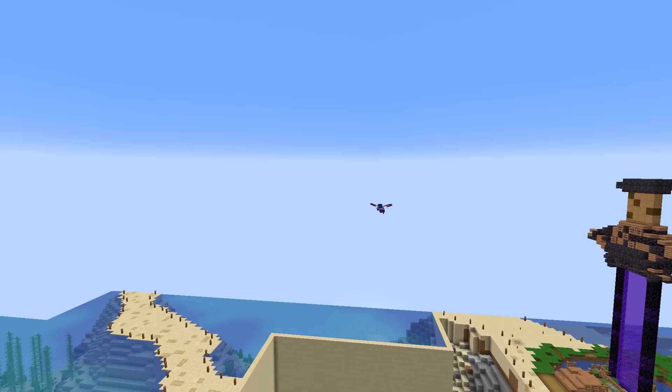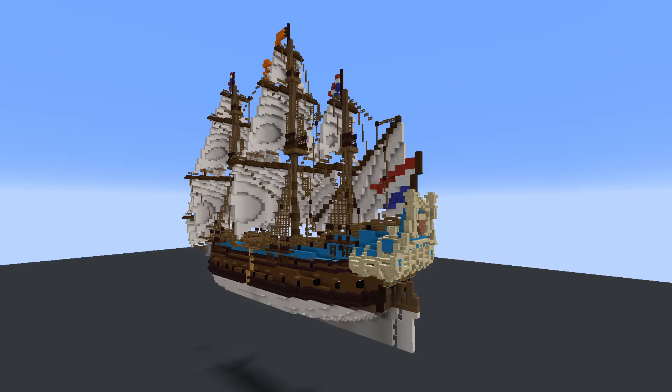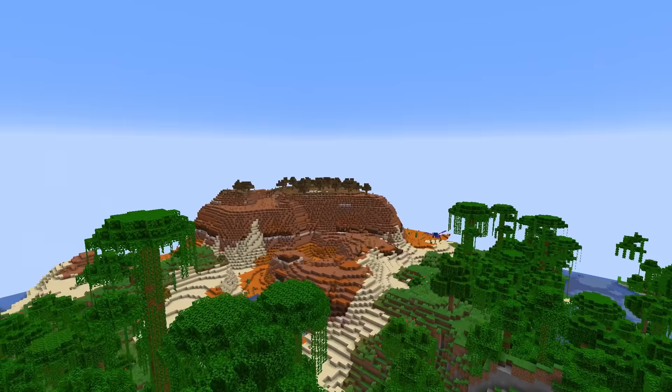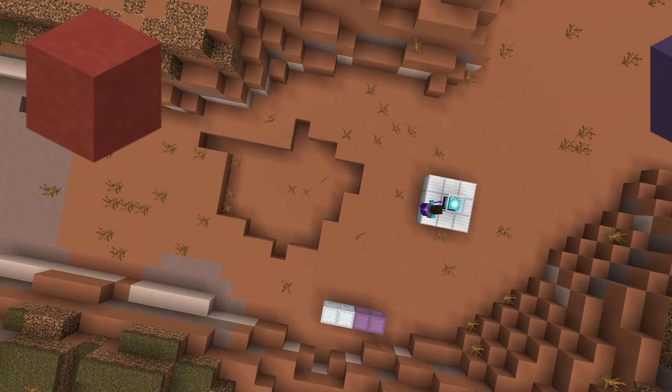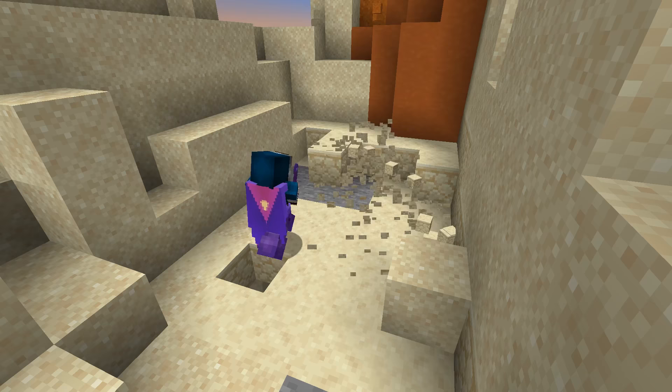Huge props where it's due - I got a lot of inspiration for this build from a guy named The Big Baron. I've linked his YouTube channel in the description and there should be a card on the screen. This guy's an amazing builder, and one of the big things I noticed about his ships is that they almost always had some sort of color accenting the sides. So I'm headed off to the Mesa biome to get some terracotta.